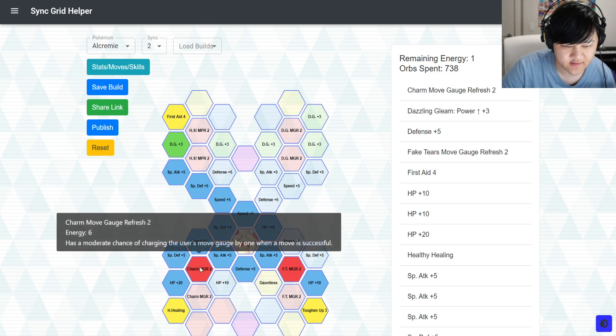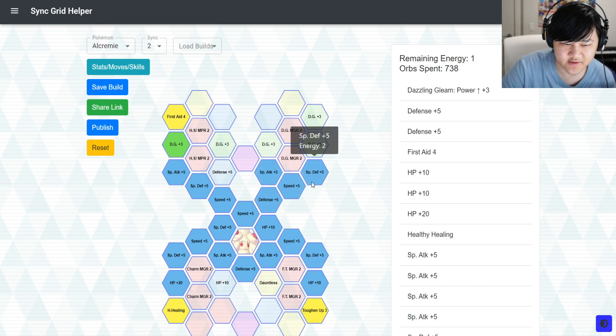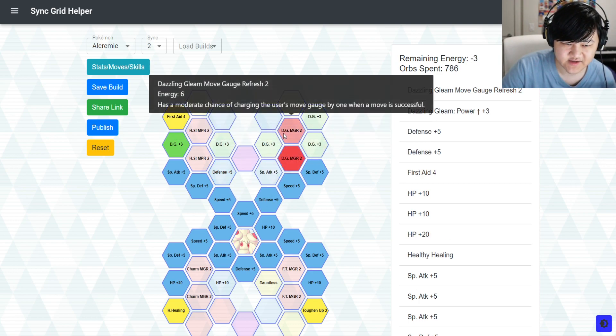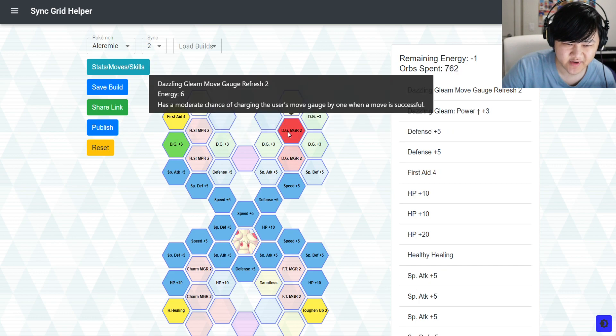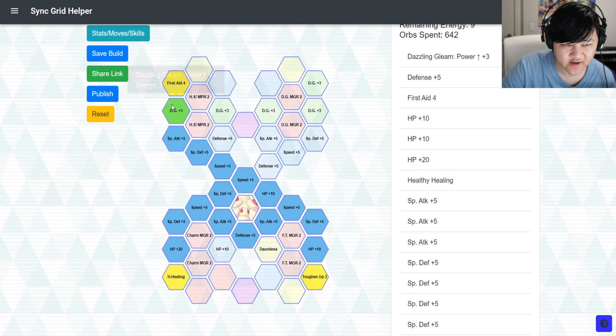If you're not worrying too much about speed, just pick up some stat nodes — maybe not the special attack ones, but stat nodes. You could still pick up the Move Gauge refresh for those, but it's more valuable to have all the other nodes instead. Yeah, that's the 2-out-of-5 grid.